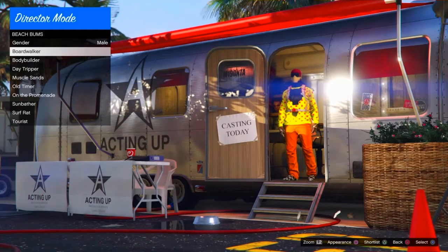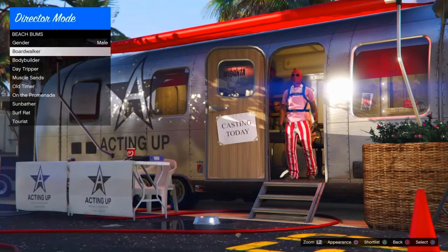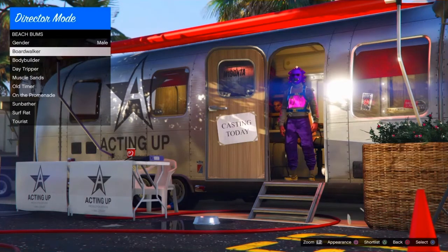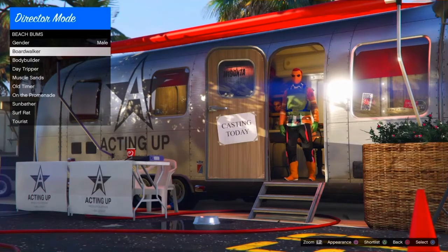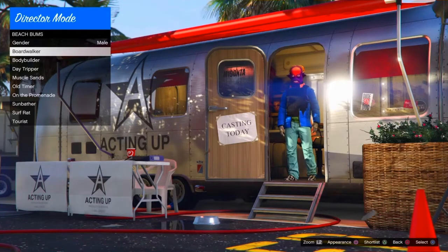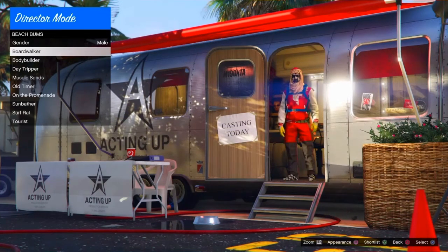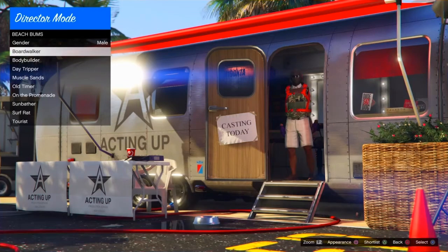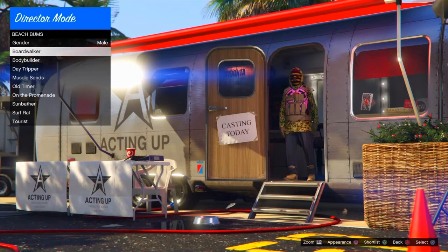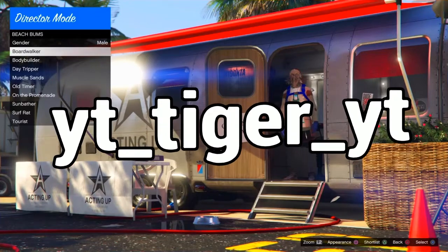Go on to actors, then beach bums, then go on to appearance and keep clicking the appearance button for Xbox or PlayStation. Keep switching through the outfits — you can only pick ones with a christmas mask. That includes the christmas tree, the pudding, the old man, the old lady, the snowman, and the reindeer. You can also class the burnt turkeys. There are also checkerboard outfits, juggernaut outfits, and pink joggers.